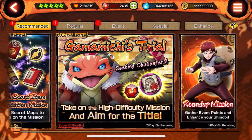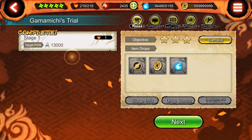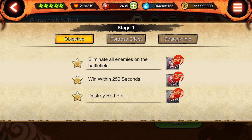What is up you guys, your boy Swakoon back in the game with another video. Today we're gonna drop a quick little video to show you guys how to complete the Gamamichi Trial high difficulty mission to get yourself some 300 shinos, some attack beats, and the new title that comes with it. Without further ado, let's get straight into it.